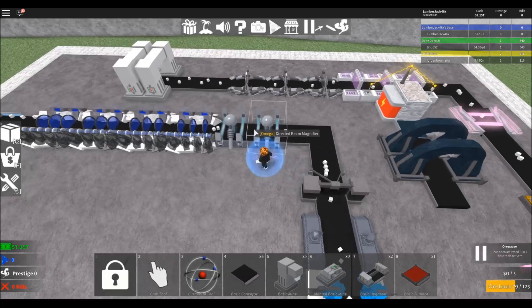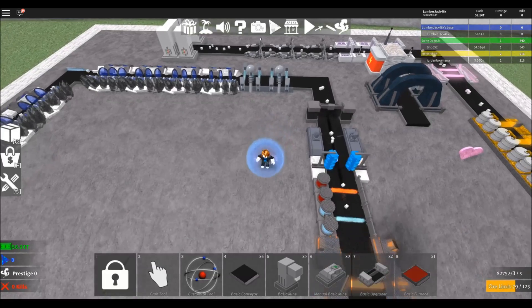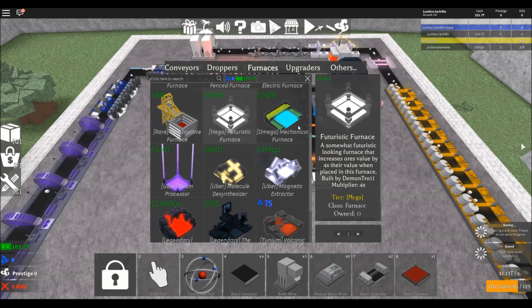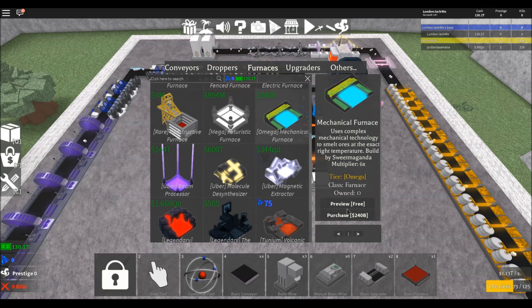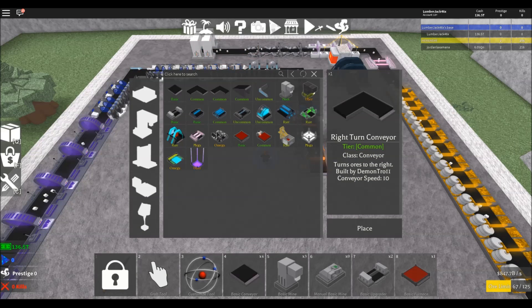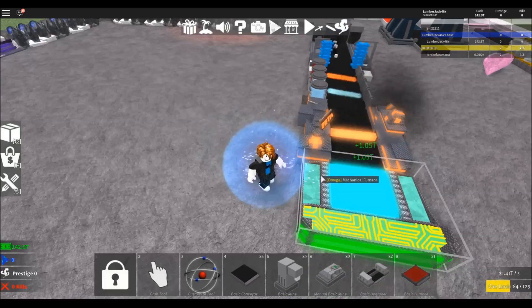We're at 52 trillion. I'll pause it to see what this is — 76 billion, these are 48 billion. I'm going to turn it back on and wait until I have some money saved up. All right, it didn't take long — a new furnace is 240 billion. It takes pure ore, it's just a regular multiplier of 6. I don't have one of these so we'll get rid of the old one, put our new furnace down and see what we're getting — 1.05 trillion each.